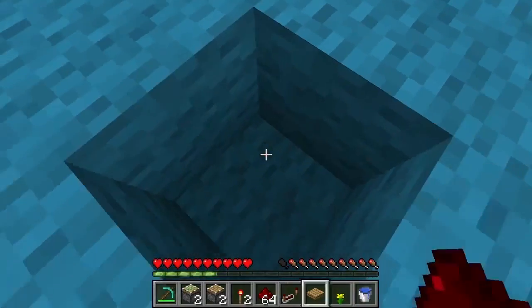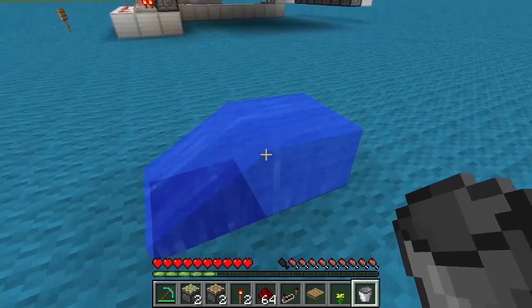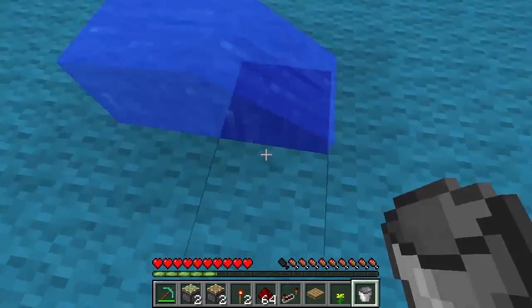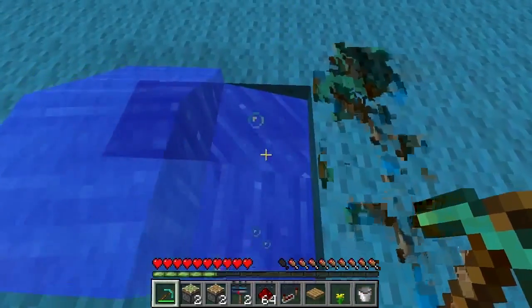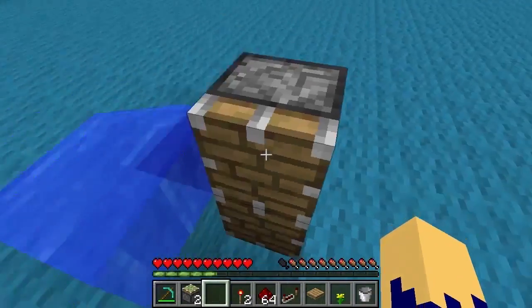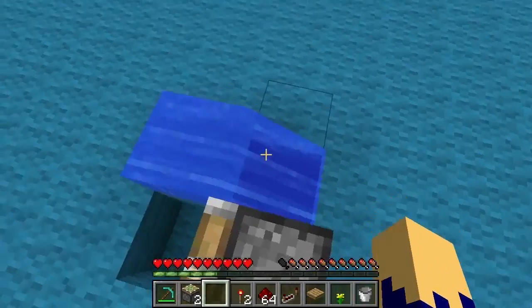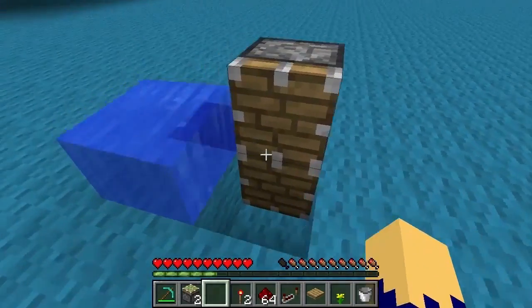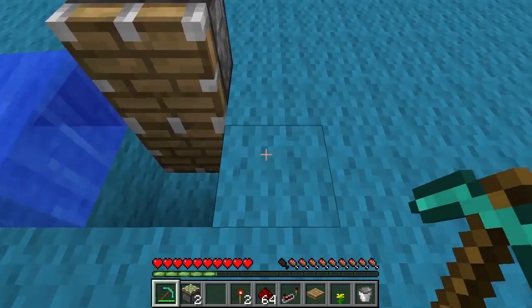Commençons tout d'abord par creuser un trou. Ensuite, sur un des blocs adjacents à ce trou, vous placez votre eau. Vous voyez que l'eau va dans le trou — ça marche si je le fais de partout. Ensuite, vous creusez deux blocs comme ceci et vous placez vos deux pistons simples qui regardent à l'opposé de où l'eau s'écoule. C'est le système de BUDS — ce n'est pas moi qui l'ai inventé, c'est un anglais. C'est un système assez connu qui permet beaucoup de systèmes redstone.